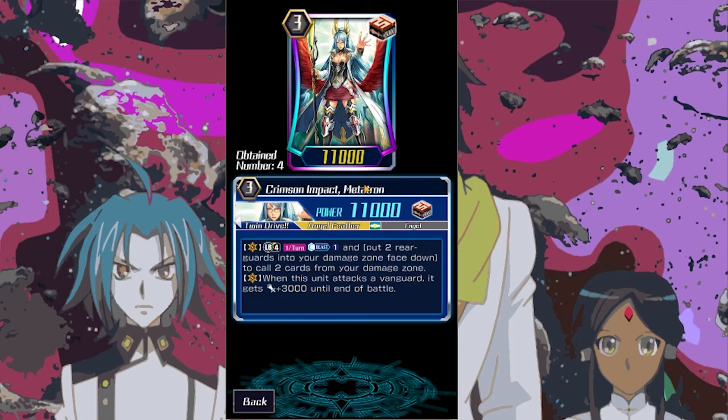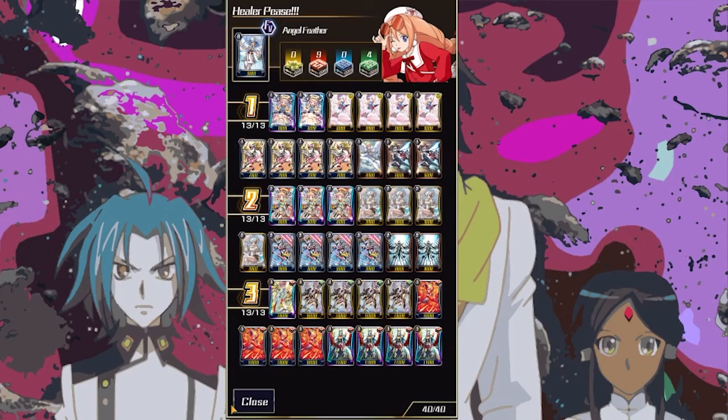Finally, we have Crimson Impact Metatron. The cool thing about this card is, although it's once per turn, you counter blast one, put two rear guards into your damage zone, and call two from your damage zone. This is a great way to get Hermiaries back on board for multi-attacking and to set up intercepts. This card is really the facilitator to push your opponent to four or five damage and set up really big columns. Any time in the game this is a good card, even though Sham Shield is still the better grade three in my opinion. Metatron was a great addition for Angel Feathers in the current meta. This is my Angel Feathers deck list — it's not perfect, but I think I have a very strong concept of how to play and build this deck.